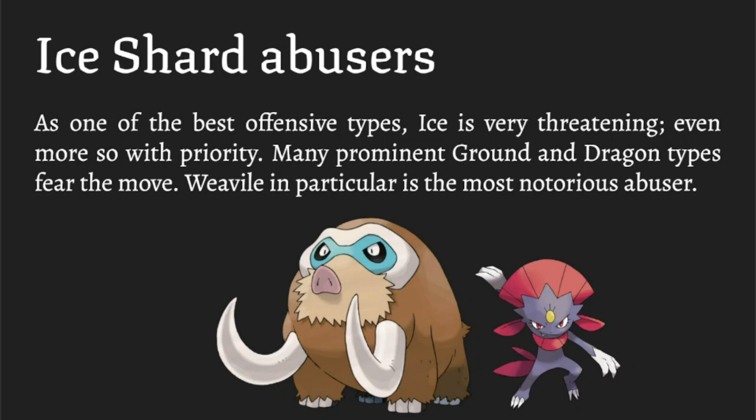Mamoswine is pretty bulky despite the Ice typing — it can take a hit and either knock something out with Earthquake, Ice Shard, or Icicle Crash. Weavile scares out a lot of Dragon Dance users, ground types, and many Flying types. It also has Knock Off, so you're playing a 50/50 on Weavile sometimes whether it's going to go for Pursuit. Ice coverage has been a fantastic offensive tool since Gen 1 and that hasn't changed.